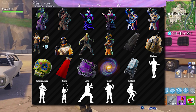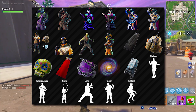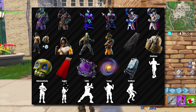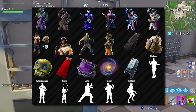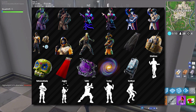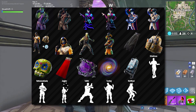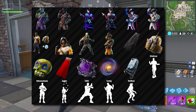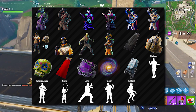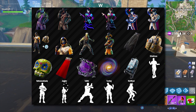The purple cube wrapped in chains back bling is probably going to go with the guy all the way in the upper left — no doubt in my mind. The galaxy back bling looks so cool; that's probably going to be on a really special skin, or maybe the one in the upper left. Then the blue and white ice-looking back bling is probably going to go with whatever that snow-based skin is that's coming out soon — my memory is horrible, tell me in the comments.